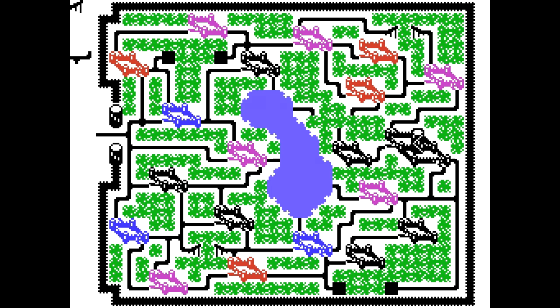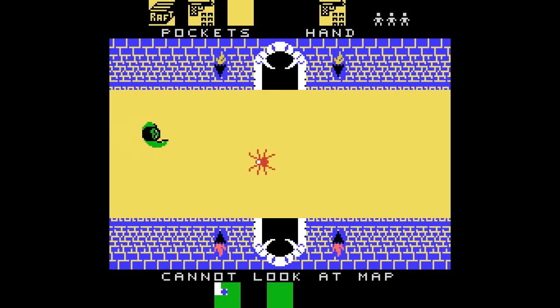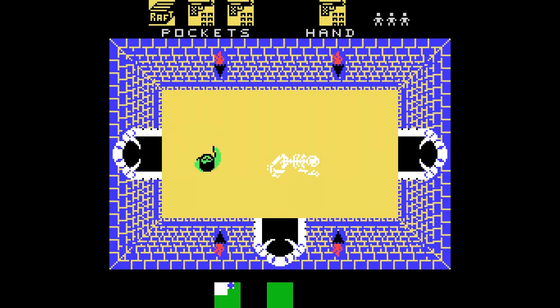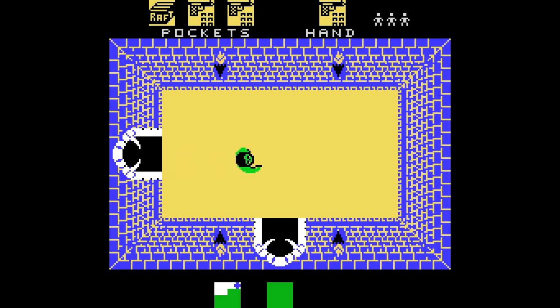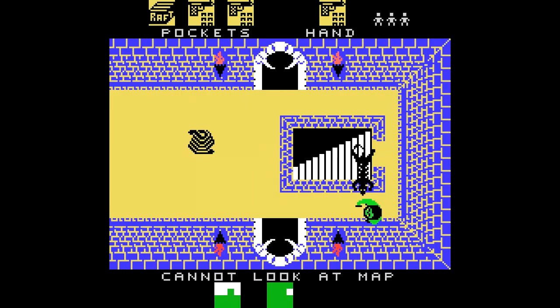La balsa sirve para atravesar el lago que tenemos en medio de la pantalla, con lo cual nos ahorraremos un camino bastante importante. He llegado al castillo azul. Hay distintos objetos y distintos enemigos. No voy a especificar qué objetos y enemigos hay en cada castillo, porque para eso tenéis el vídeo de Retrovuelo —os dejo tarjetita por aquí— que explica absolutamente todo. Sería una tontería repetirlo en este vídeo.